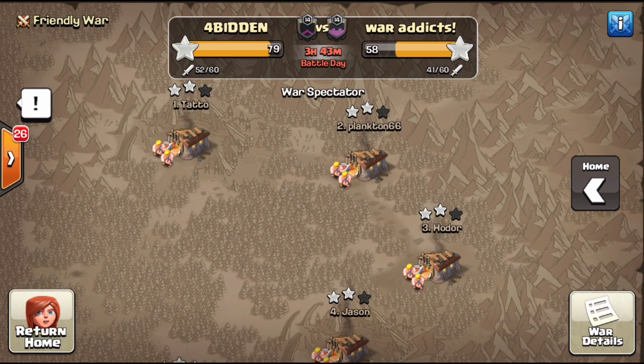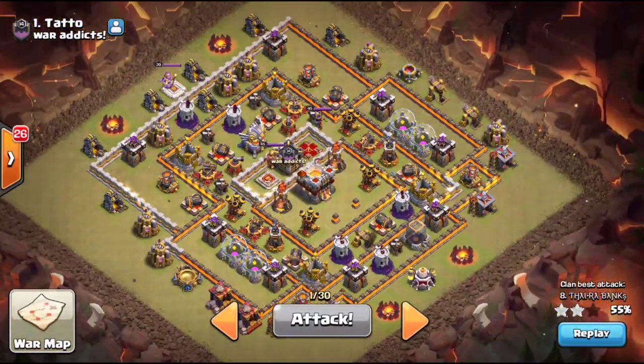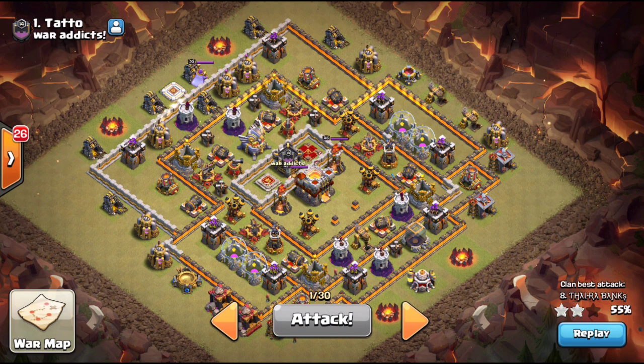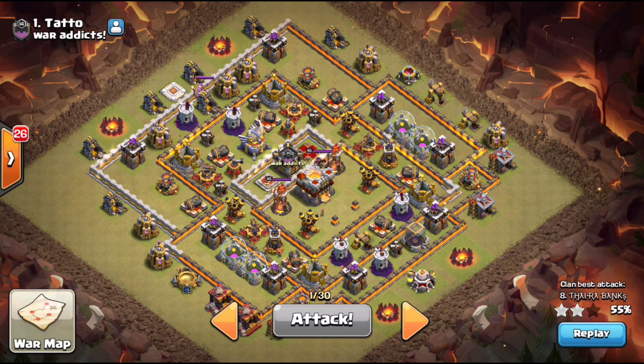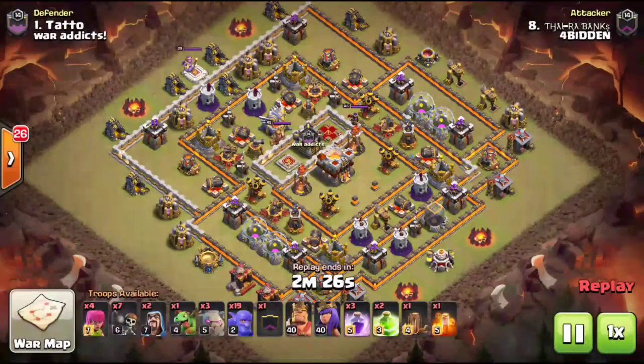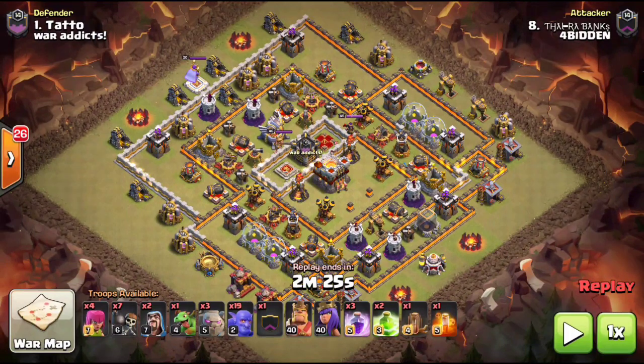Since the last couple of updates, Town Hall 11 got new defense levels added to quite a few defenses. So we'll go ahead and check out number one first — they got this base down fresh, something that seems damn near impossible at this stage in the game. Who better to learn from than some of the best? The first attack we're going to look at is a bowler smash.